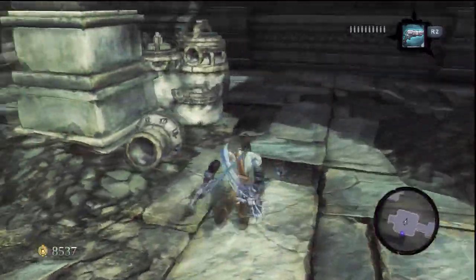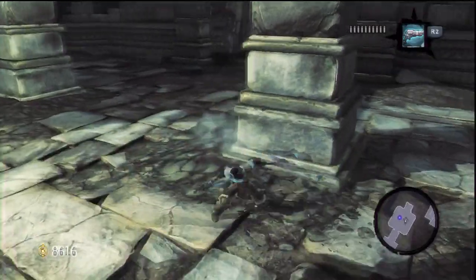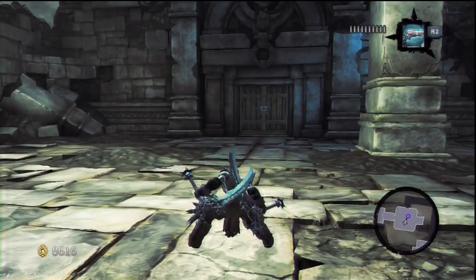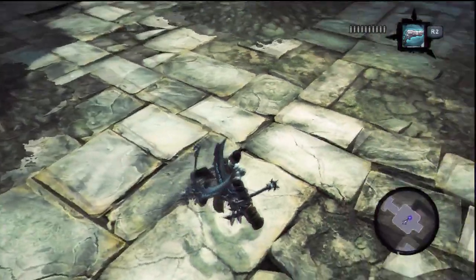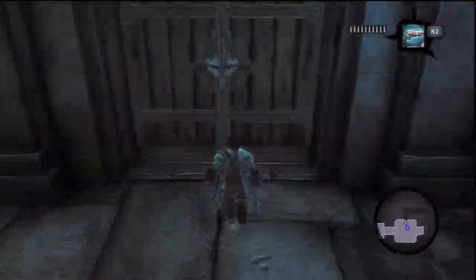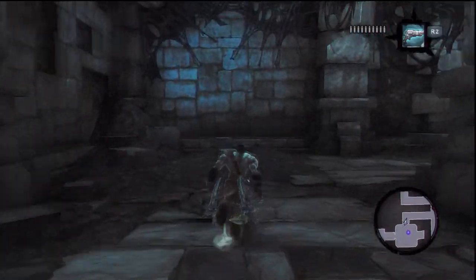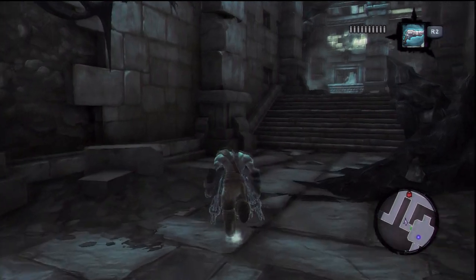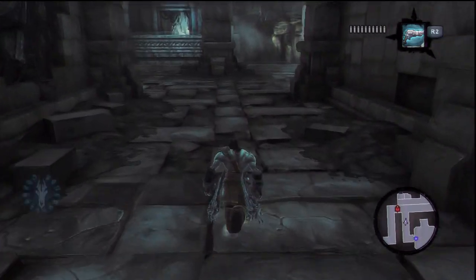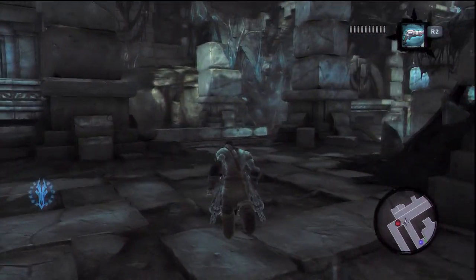Where did we come in? Doesn't matter - we've got more pots to smash. You can tell we haven't been through that door because if you look on the mini-map in the bottom right here, the passage through that door is sort of dark grey instead of light grey, and that means it's unexplored. Just a nice little handy way of telling you where you have and haven't been, should you keep forgetting that kind of thing.